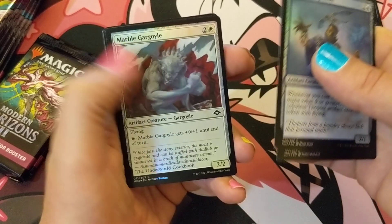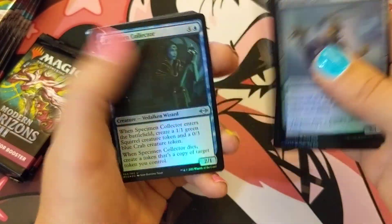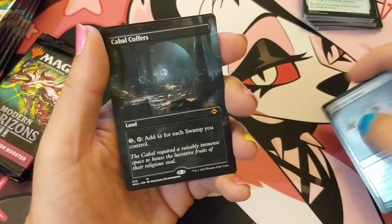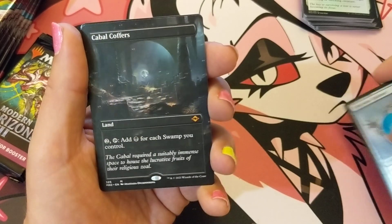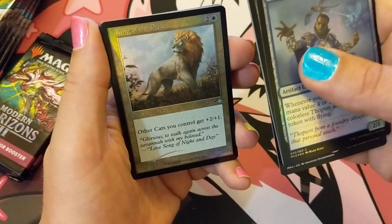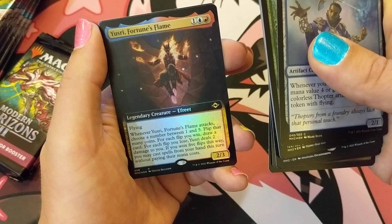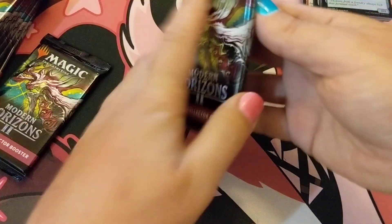Crack them open. Fodder Tosser — that does feel like a lot of the collector boosters. Unmarked Grave. Cabal Coffers — borderless full art treatment. That's a solid land, that's a good hit! King of the Pride, Terminal Agony, Shardless Agent — you used to be something. Usri. Okay, Cabal Coffers — that's solid, that's solid.